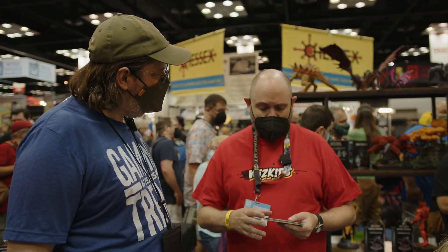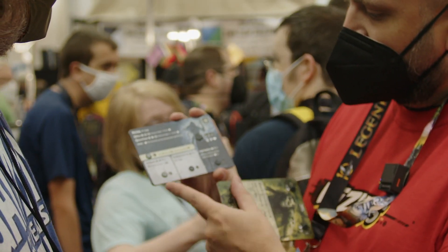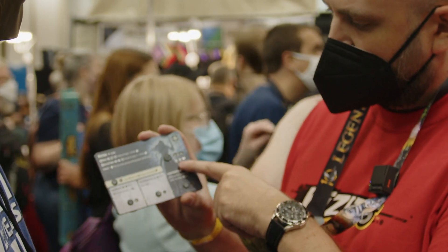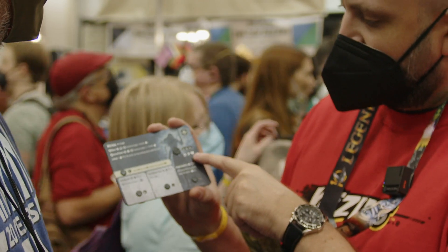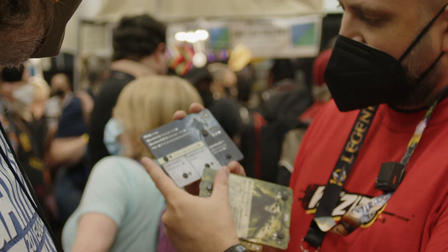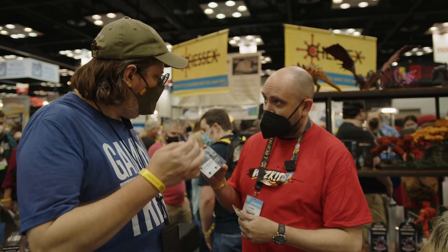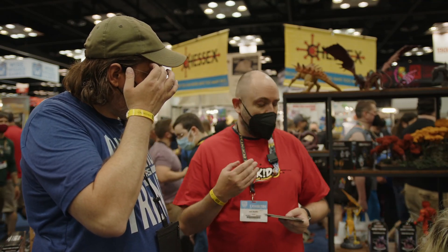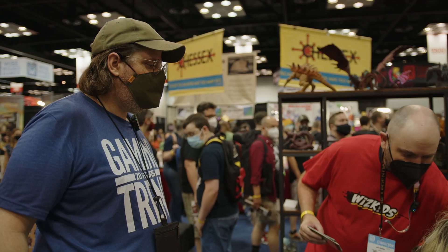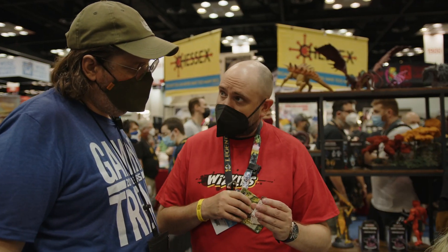Most of the combat is realized through combat dial cards like this one, in which you have a number of cooldown abilities down on the bottom. You've got your stats up here — speed, defense, and hit points — and then you also have an experience point gauge over on the side. If you satisfy certain criteria, you can level up in the middle of the game and draw an upgrade card, similar to this one, which will grant additional abilities for the rest of the game.